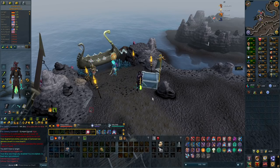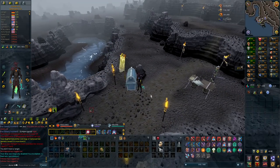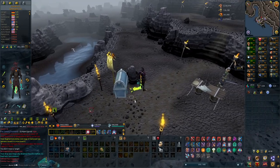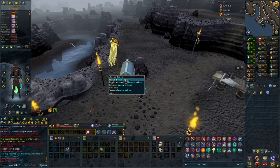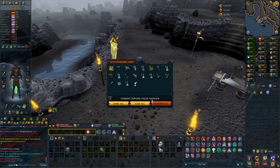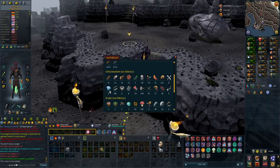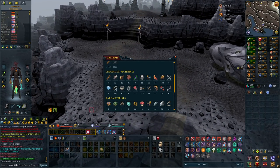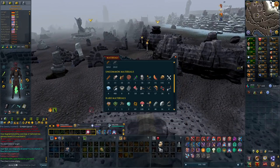I have one hour of charge left and got 263,000 dungeoneering experience just from doing all these runs. Let's see how much loot we actually got - the reef relics are really good as I'll need quite a lot of precious components to make all these siphons. I need four of them to siphon all the items to level 12. We got 18.7 million and a lot of money in general. I'm going to bank everything and disassemble all the reef relics except the 1 million worth ones.